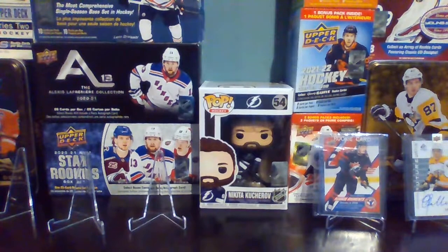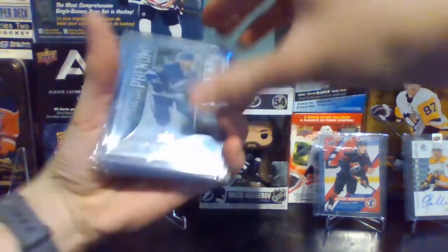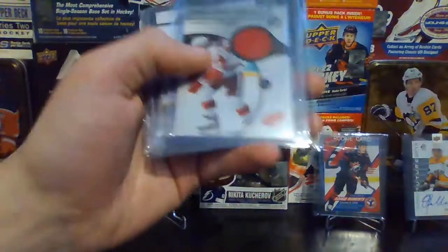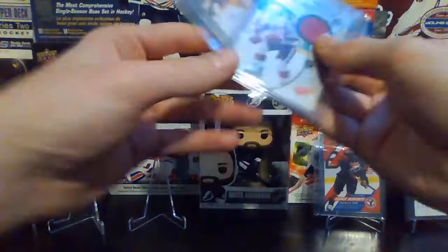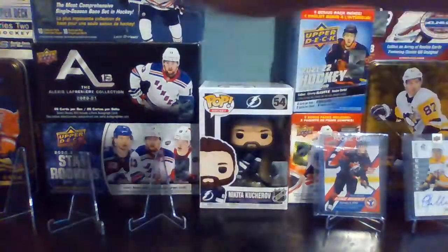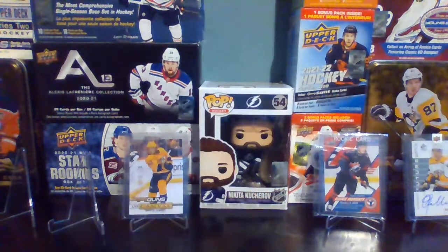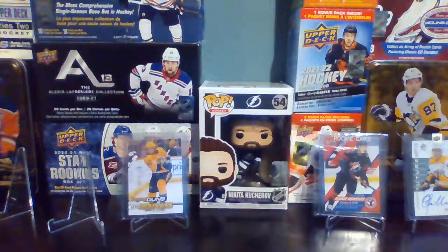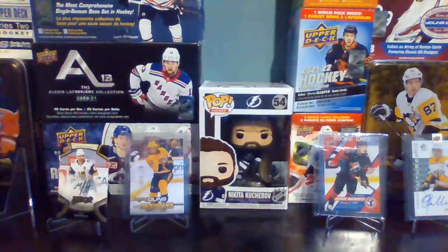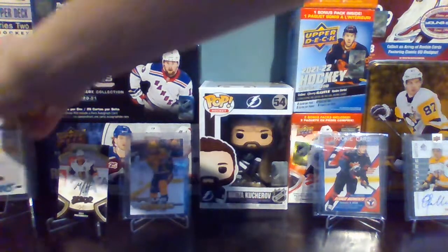We also had a second pickups video where we got the Clear-Cut Phenoms of Nikita Kucherov, Nicklas Lidstrom Team Sweden rookie, Nicklas Lidstrom Young Guns, Authentic Fabrics of Henrik Zetterberg, and the MVP rookie and Young Guns Canvas of Fabbro. The Fabbro Future Watch was the card of the month.